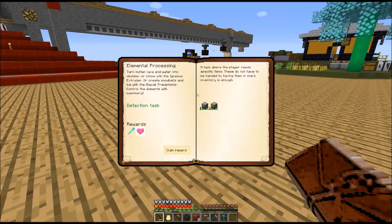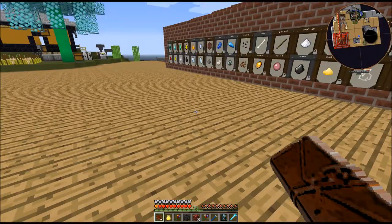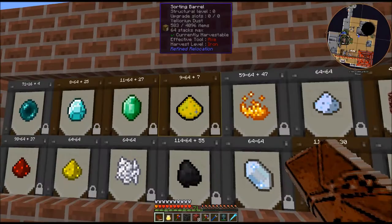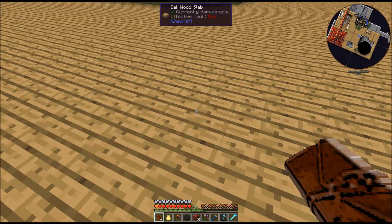Elemental processing - turn molten lava. I needed a glacial precipitator and an igneous extruder. I have made both of those already. Claim reward. Laser mining - that is not that far away. One of the near future projects I'm going to do is my big reactor, which I will need for the big laser mining.